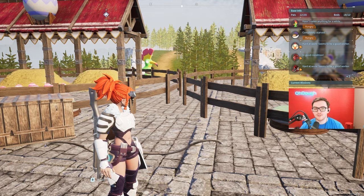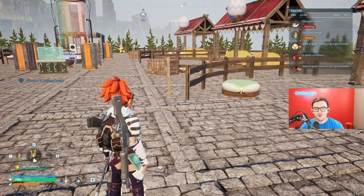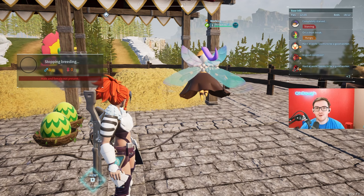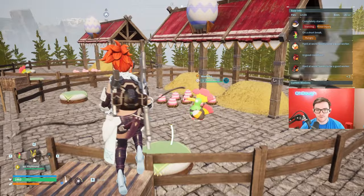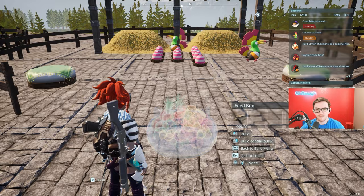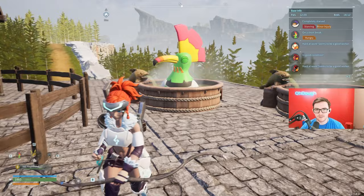I built my breeding barns pretty close to each other — you don't have to do that. Before the update, you had to have saunas to ease their sanity and food bowls. Now you don't need any of that. As long as your POWs have a mate in their breeding barn, they won't get hungry or anything like that. This bee has no homies, no sandwiches — it's starving, friendless, and hitting rock bottom. But after the new update, every other POW with a mate is fine. I don't think you need beds or food bowls unless you want an aesthetic where your POWs are living their best life.